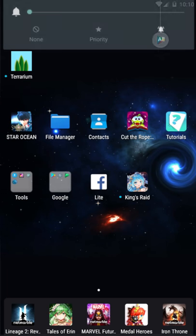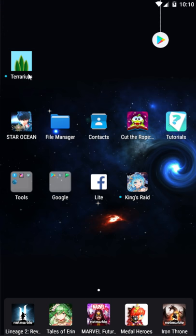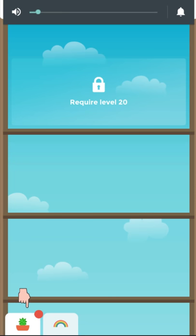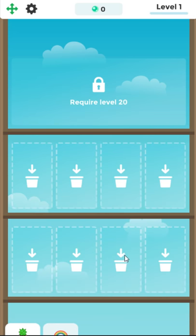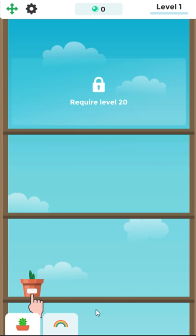I'm so tapped up in a game I've been waiting for for quite some time — it kind of just popped up on the old Google Play store. This is Terrarium, a garden idle game. It's been on iOS for a little while and it wasn't on Google Play, which is always a little frustrating, but here it is.